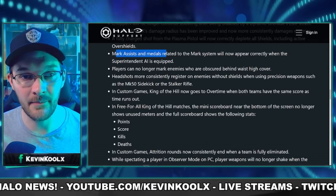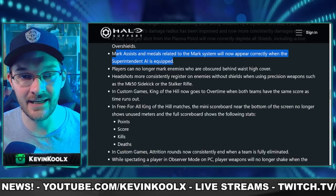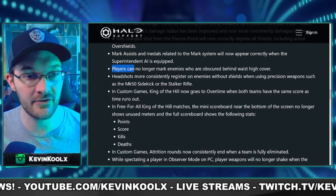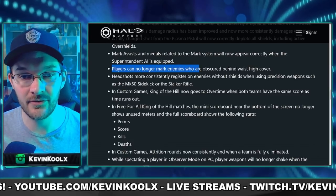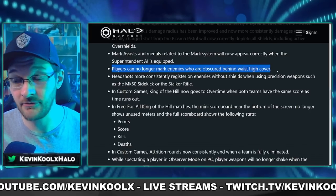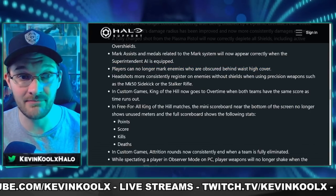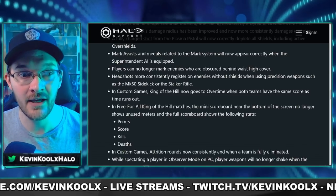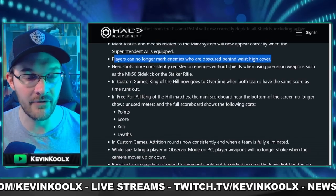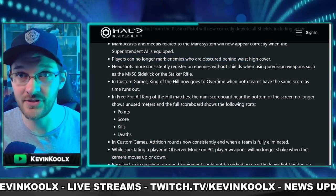Mark assist and medals related to the mark system will now appear correctly when the Superintendent AI is equipped — one of the most popular AIs out there. Also, players can no longer mark enemies who are obscured behind waist-high cover. This is really important, as I was pointing out on Twitter — you could essentially spot players through walls. I use my marking ability all the time, especially in ranked. So this is a huge change: if you're behind cover, you're not getting marked.